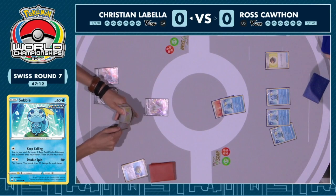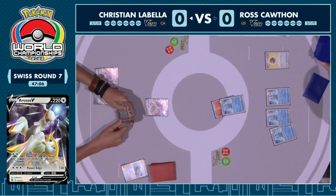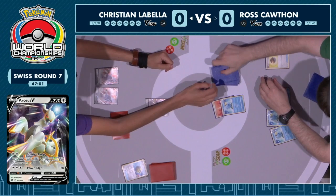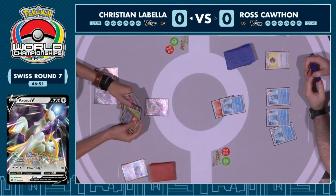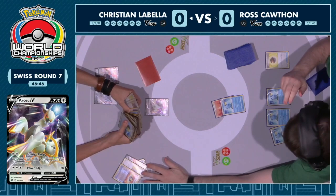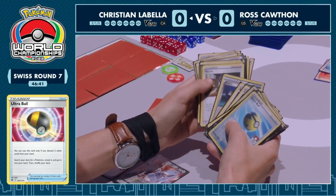We are over to Christian now drawing for turn — kind of an awkward hand. I think I see a Pokégear 3.0 hanging out in the hand for Christian. There is an argument for just playing the Ultra Ball, maybe just get a Duraludon VMAX and then play the Research so that if you draw into that Double Turbo Energy, you can just go straight into the Trinity Charge from Arceus V.